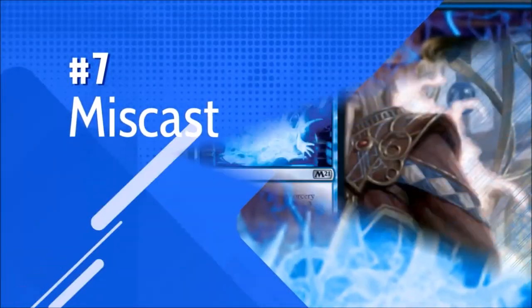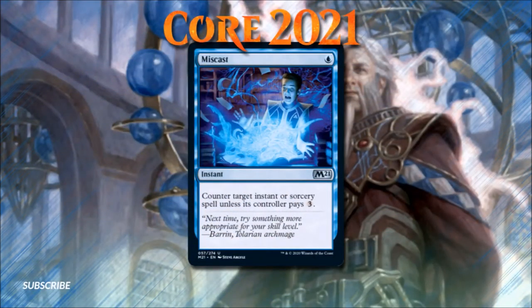Number 7: Miscast. This 1-mana instant is an interesting new counterspell option that could function very well in Oathbreaker. Since every deck in the format has a signature spell, there will always be some number of relevant targets for Miscast. I am unsure where exactly I'd rank this card in comparison to Spell Pierce, and I personally still prefer to run hard counters like Fierce Guardianship and Negate whenever possible. However, Miscast does seem to be a very well-positioned counterspell in Oathbreaker, and I look forward to testing it out in future brews.